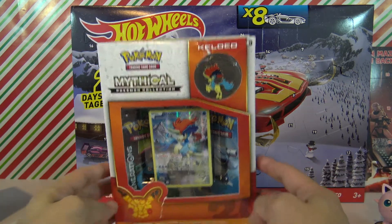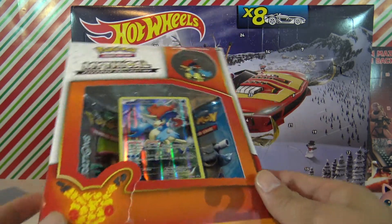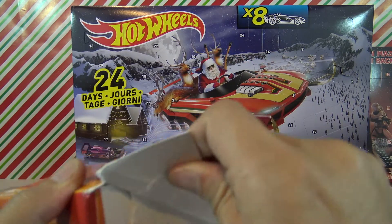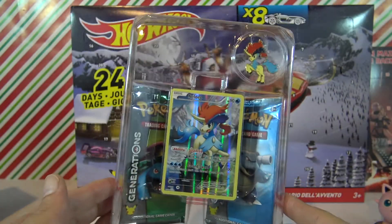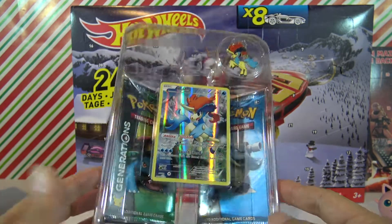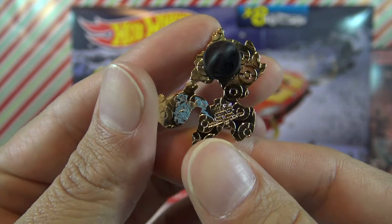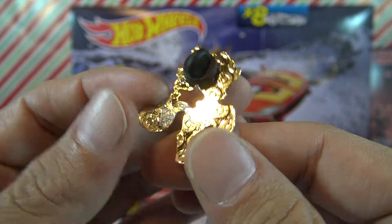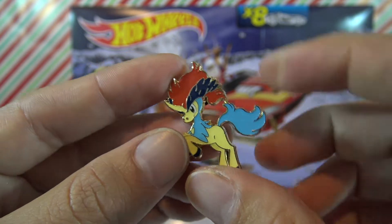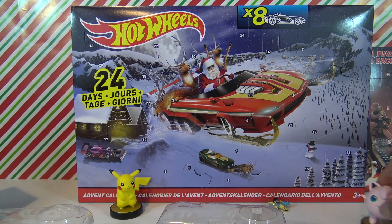Today we will be unboxing this Caldeo mythical Pokemon collection from the Generations set. I really enjoy the way this looks — the presentation is really nice. Here is the pin, some pokeballs in the back — it's weird, I don't know what that blue stuff there is. Caldeo himself — all right, put him over there.